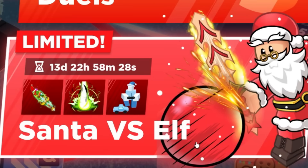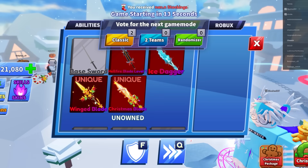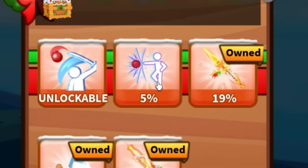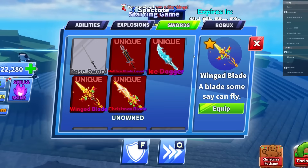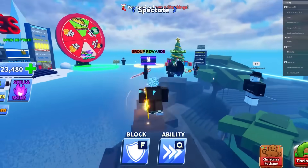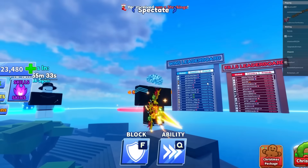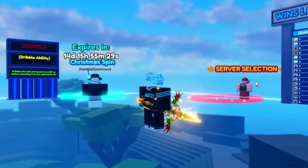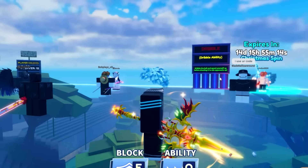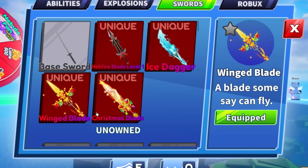Santa versus Elf — limited time mode. I just made the volume zero while that's spinning. Let's see the new swords. First up, the winged blade. This one is 19% chance to get. 'A blade some say can fly.' Is it worth spending that much Robux for this? I honestly don't think this is worth it.